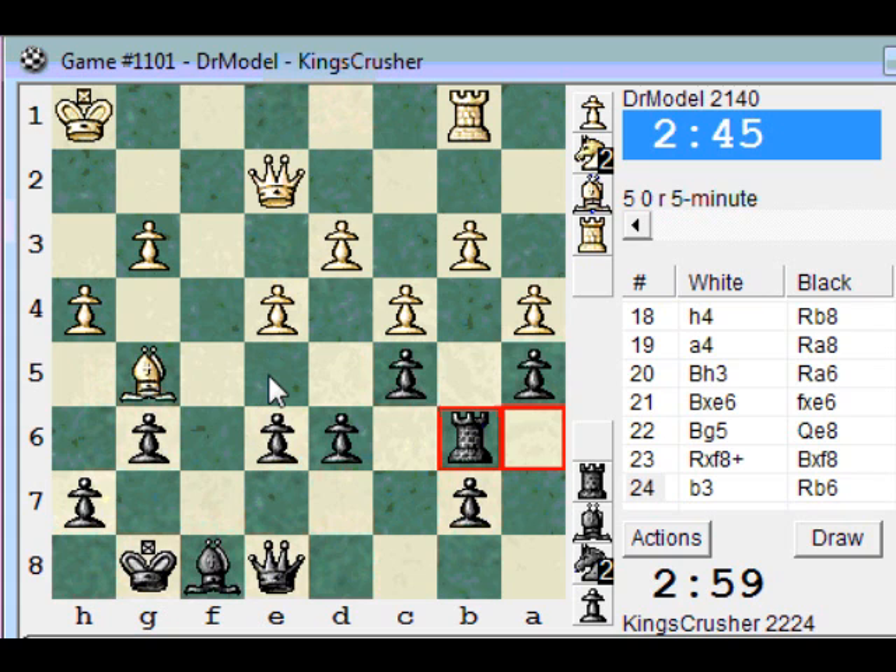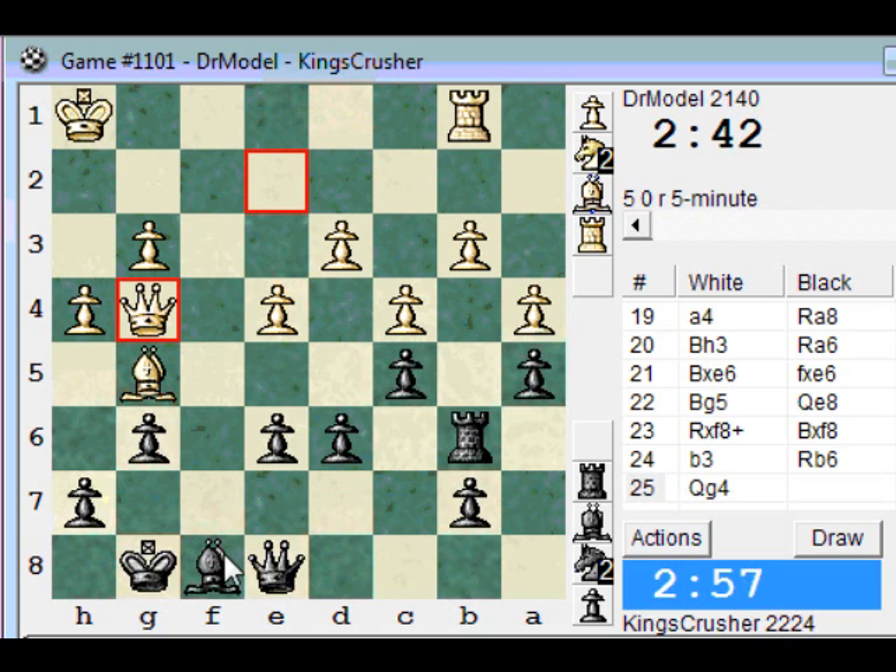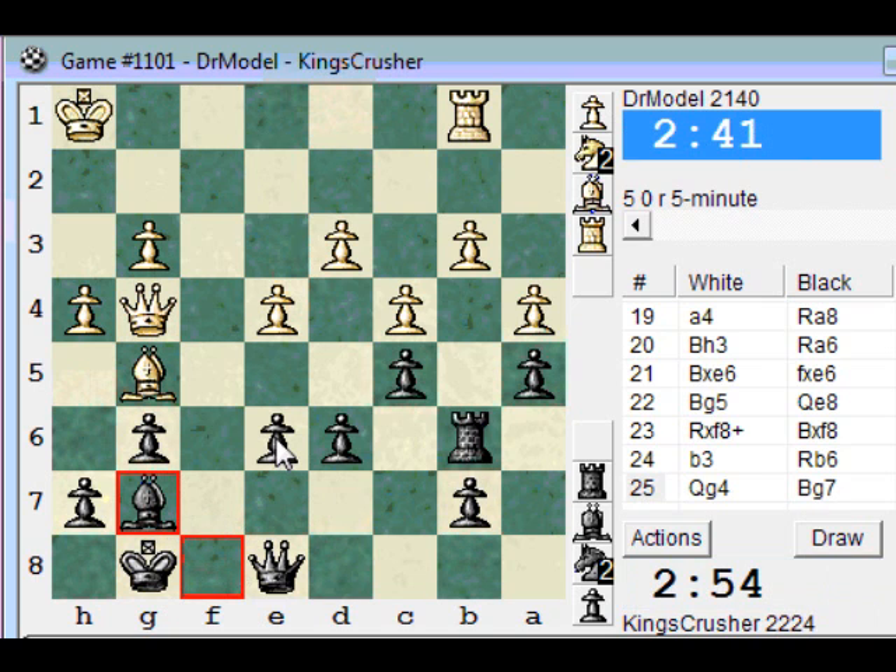He's probably got e5. There's queen c6. I'll play bishop g7 anyway. Maybe d5 — try and liberate the position a bit.